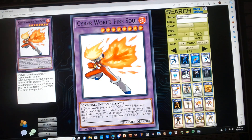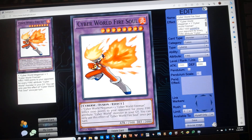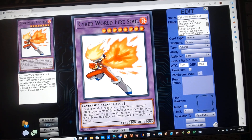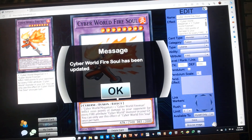Cyber World Fire Soul is a level 8 Fire Cyber Fusion Monster with protagonist monster stats. It requires one Cyber World Mega Man plus one Cyber World Fire Man, and has the following effect: inflict 1000 points of damage to your opponent for every Fire Attribute Cyber World monster in your graveyard. You can only use this effect of Cyber World Fire Soul once per turn.